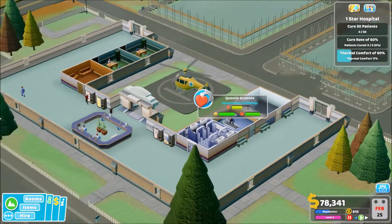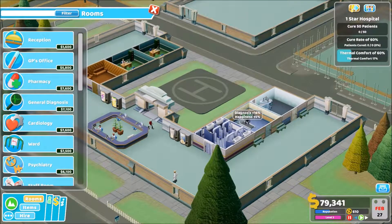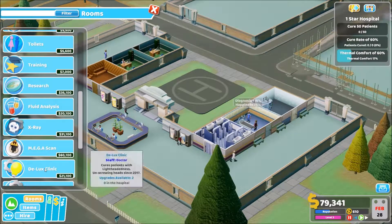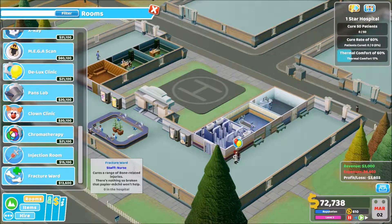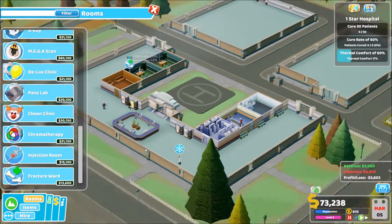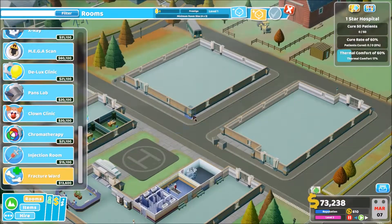You're being done, you're coming in, you've got a broken — so we need the fracture ward, it was a new bit. Fracture ward — cures a range of broken bone related injuries. Nothing more so broken that paper mache won't fix. So let's get one of these built.